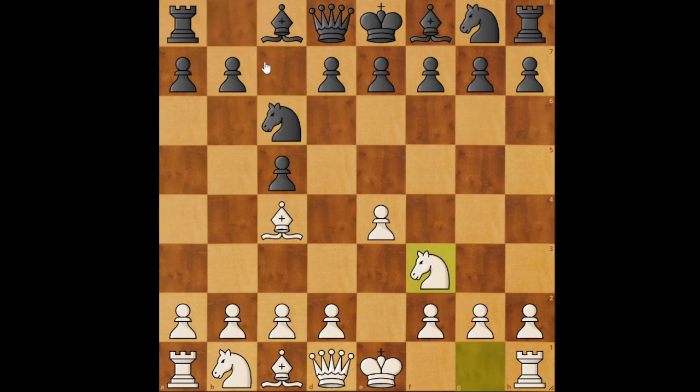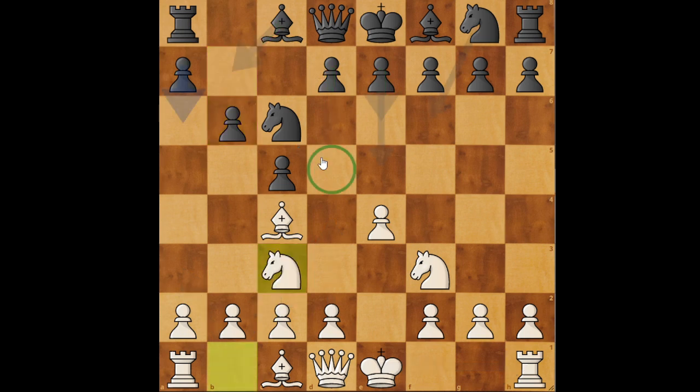Then b6 — now here's the first inaccuracy. The idea is to develop the bishop onto b7, because pushing in the center is quite difficult since white has lots of pieces there. So the idea for black is to fianchetto the bishop. Another idea could be e6 and d5, kicking the bishop away. Knight c3 is a good idea, getting a grip on the position. Then e6 is played.